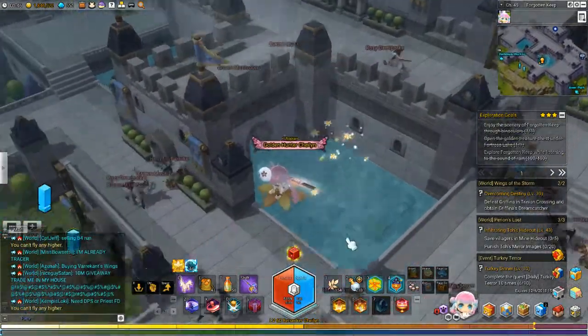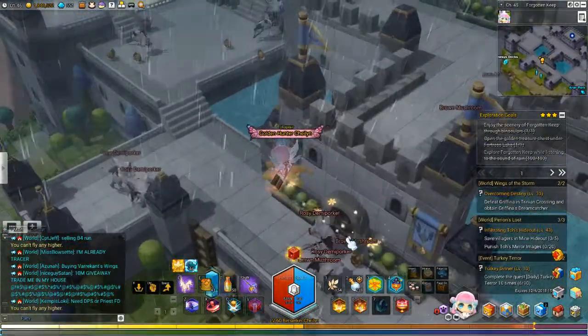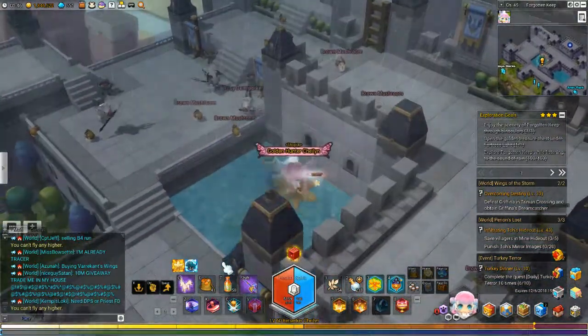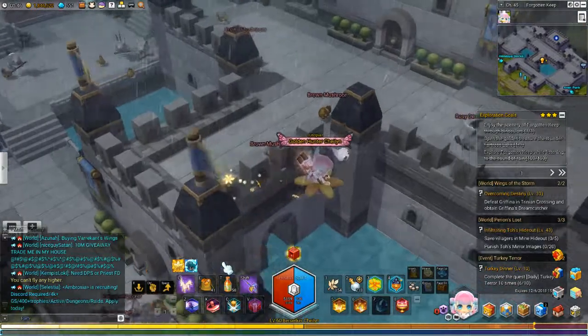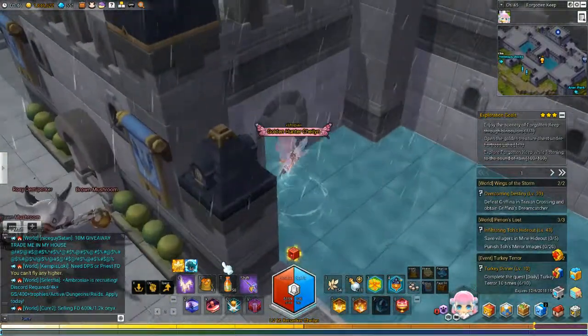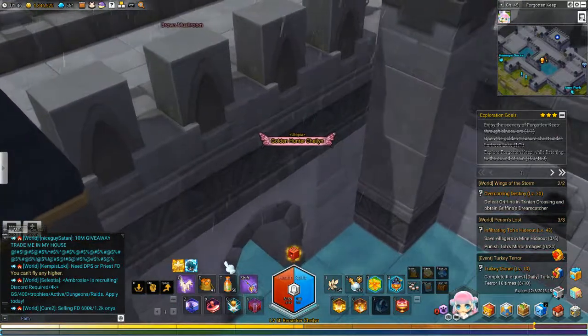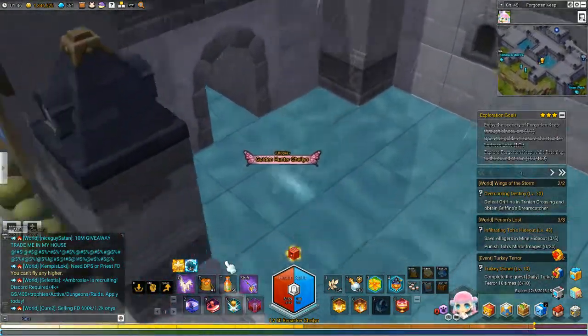Three and four — you can see three is down here, and four is down here in this lake underneath the castle. To get to those, it's them under here, and it's actually a little doorway that takes you down some stairs and stuff.